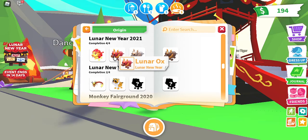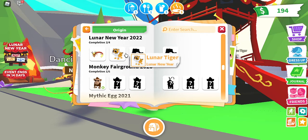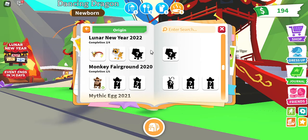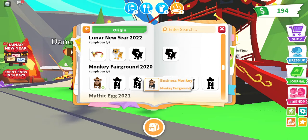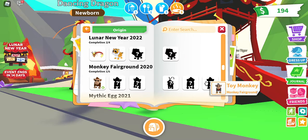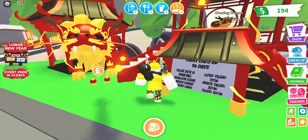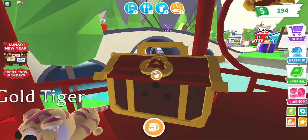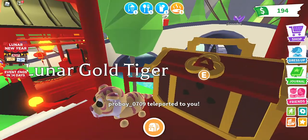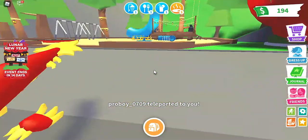I have all of them, but I only have two from the Lunar 2020. All I need is the gold and the white. Then you've got the monkey fairground - I did have a toy monkey but I gave it away before this update came out. The box is 350.